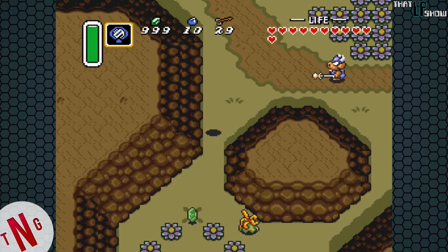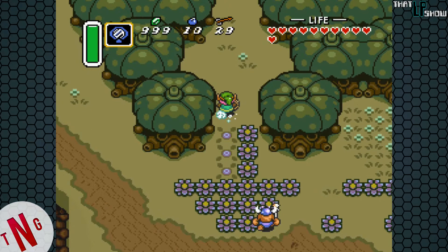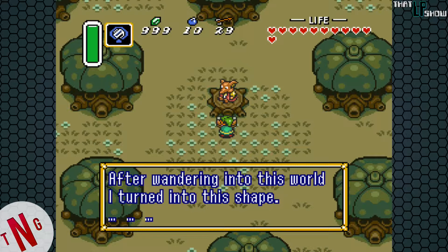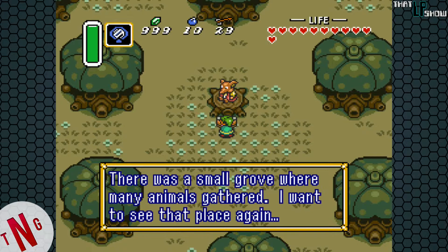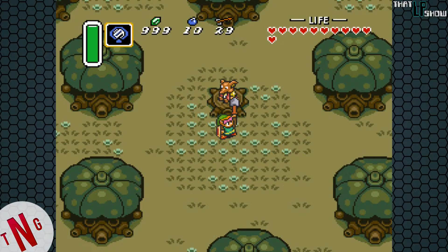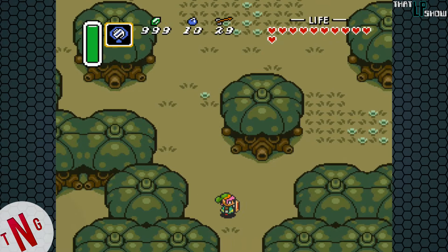And then back to the Dark World. Remember when we went into the forest south of Kakariko Village, and we saw that boy sitting on the tree stump playing the flute? Let's see where he went. There he is, and he's looking a little worse for wear. 'After wandering into this world, I turned into this shape. I enjoyed playing the flute in the original world. There was a small grove where many animals gathered. I want to see that place again. I buried my flute there with some flower seeds. Will you try to find it for me?' And for helping him out, we get a shovel.